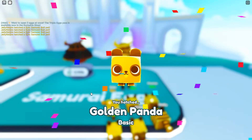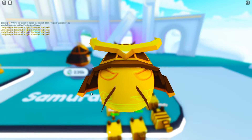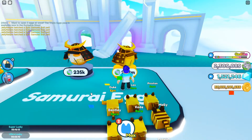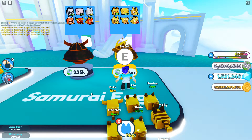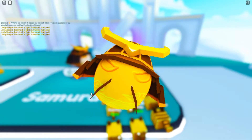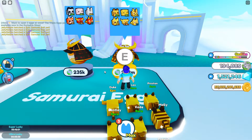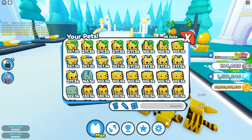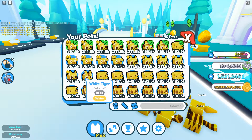Three more: another golden panda — that's fine. Come on, give me the mystery one — another Axolotl. Last egg of the video: we ended with a golden white tiger. We didn't get many white tigers during that. Let's have a look at what we've got — oh, that looks very nice.